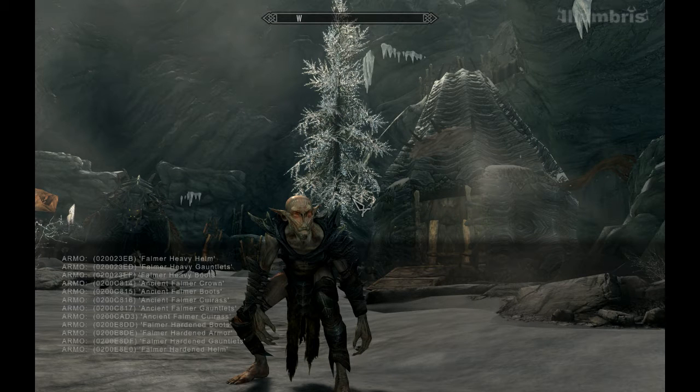So if you want to spawn in, say, a Falmer shield, you'd use either 'player.additem' or 'player.placeatme'. There are actually two ways: add item will add it into your inventory, and place at me will add it below you.